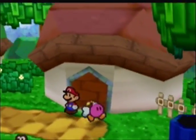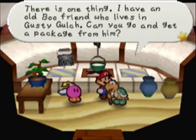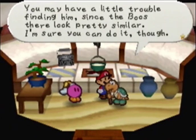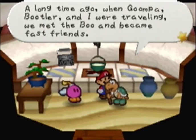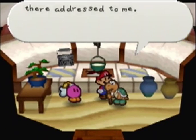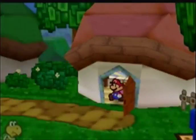Next we've got some more Koopa Koot favors. He says: 'I have an old Boo friend who lives in Gusty Gulch — can you go get a package from him? You may have a little trouble finding him since the Boos there look pretty similar. A long time ago, Bootler and I were traveling and became fast friends. He usually sends me a letter saying there's a package there addressed to me. What are you waiting for? Go and get it! ...Please?' Alright, fine, I'll go get it.